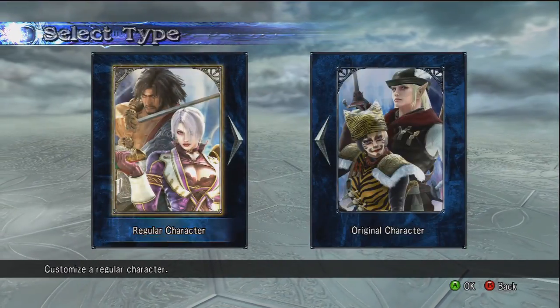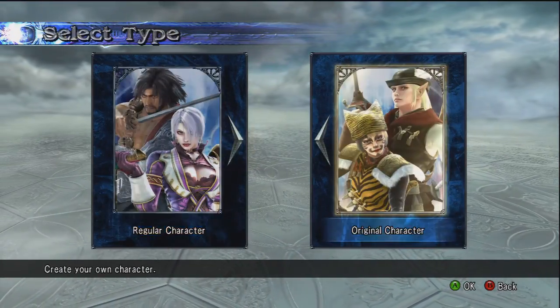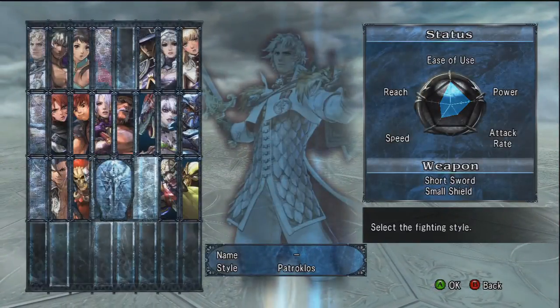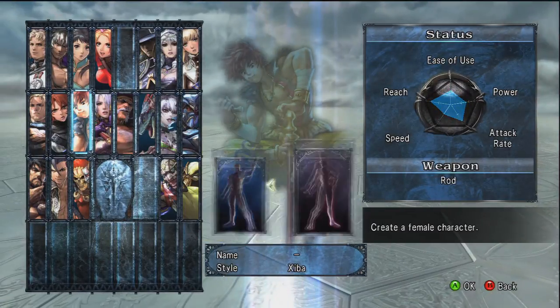What is up guys and welcome to Gaming with Swift. This is a quick video that shows you guys how awesome the character customization is in Soul Calibur 5. If you didn't notice in the beginning, you can have up to 50 created characters at once. That is amazing.